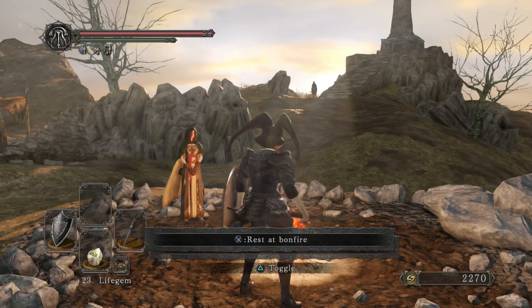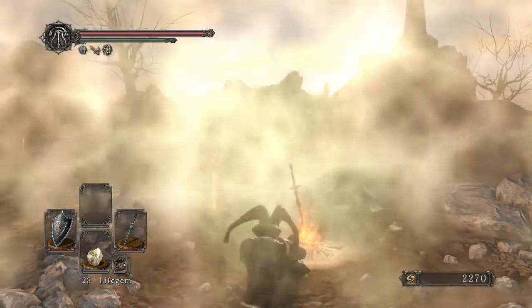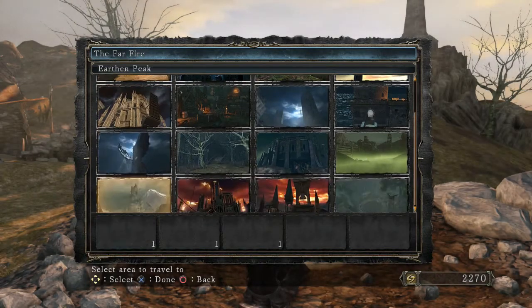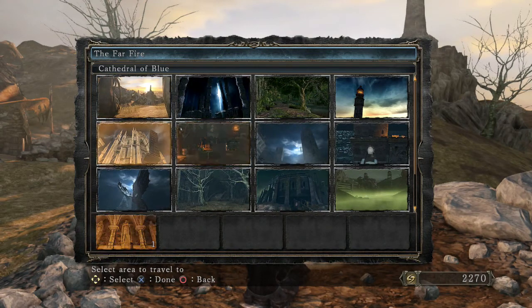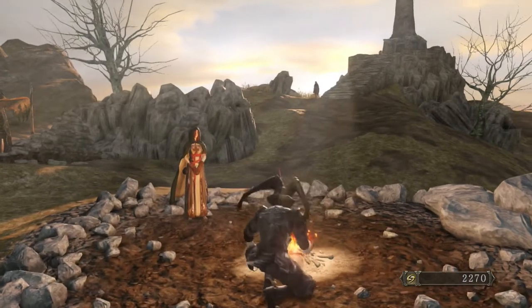Another prerequisite before you can join this covenant is you have to have already beaten the Executioner Chariot, because the person you need to talk to is in the Undead Purgatory. We're going to go there now — that's the only bonfire there — and go ahead and head over.